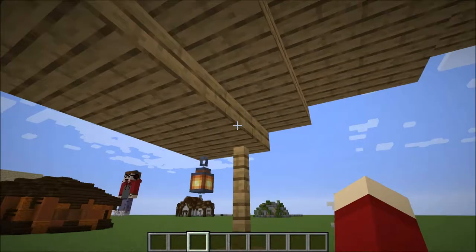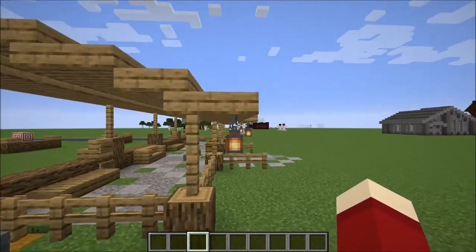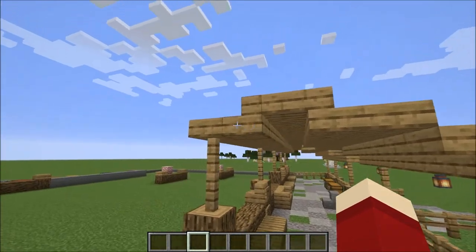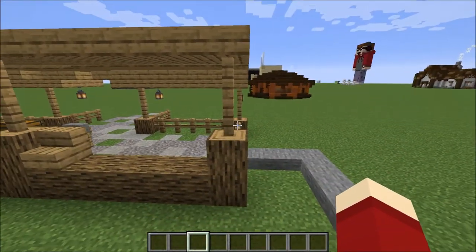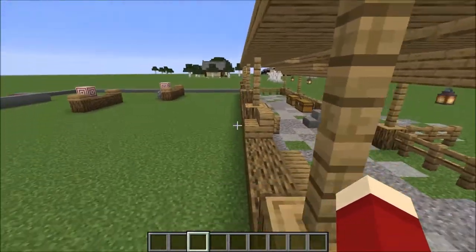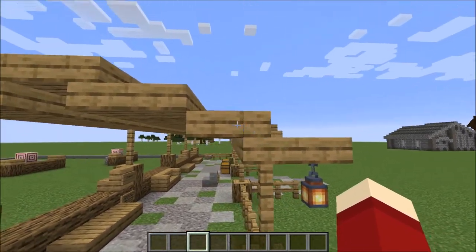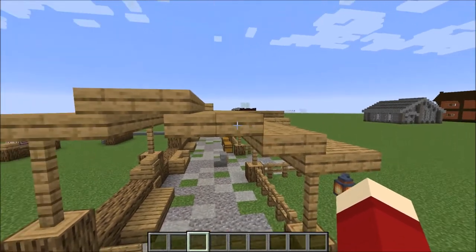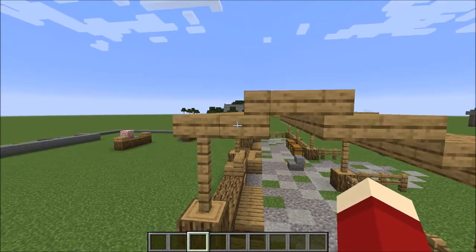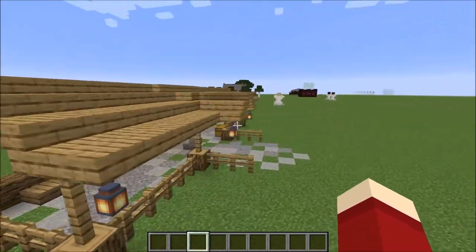The shape of the roof is actually pretty simple. It extends outward by one block on the front side and is completely in line with the edge of the building on the sides and back. The pattern is: slab, stair, slab diagonal to that slab, another stair, another slab — then going downward: stair, slab.